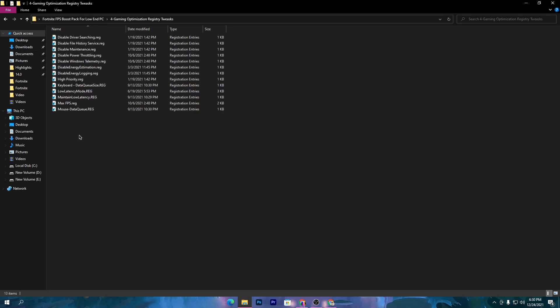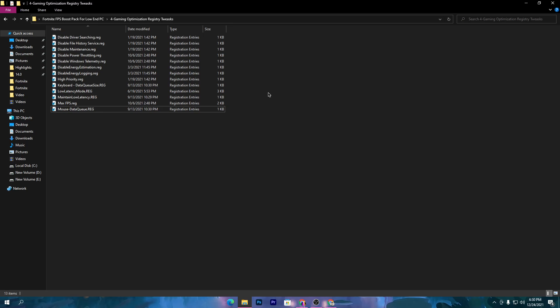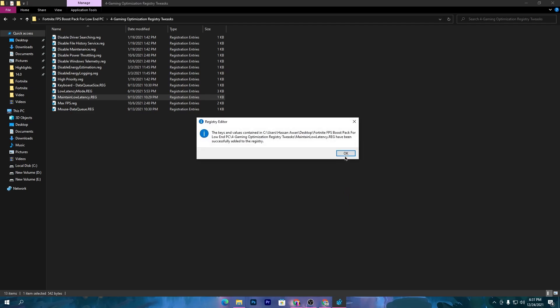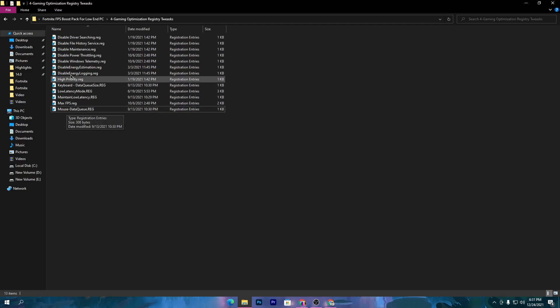Open the fourth folder, which is Gaming Optimization. Install all of the registry tweaks one by one. The first one disables driver search, because while gaming your PC often automatically searches for drivers and reduces performance. Simply double-click each file, click Yes, click Yes again, and click OK. Do the same for all the registry files. Once installed, you'll get an insane performance boost. There is also a mouse data queue .reg file and a keyboard data queue file — these reduce input delay for your mouse and keyboard.